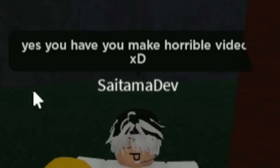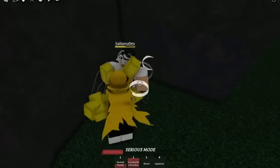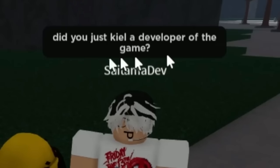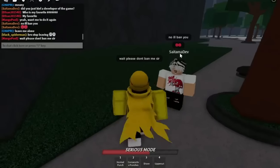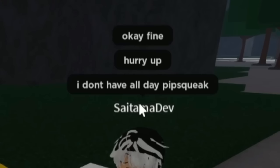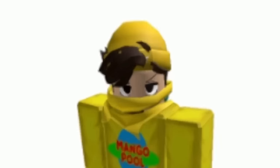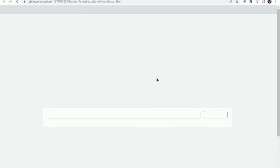I kill him in the public server and e-dance on him. He says: 'Did you just kill a developer?! Yeah I'll ban you!' I ask if we can sort this out in my VIP server — he agrees, calling me 'pipsqueak.' Before joining I dress up as a hacker: hacker shirt, matching pants, and a hacker mask. Rate the drip 1 through 10 in the comments. Now joining the VIP server and waiting for him to load in.